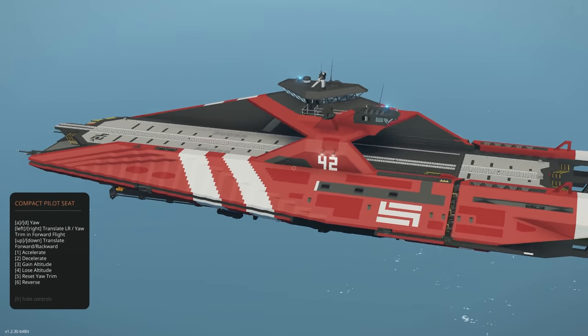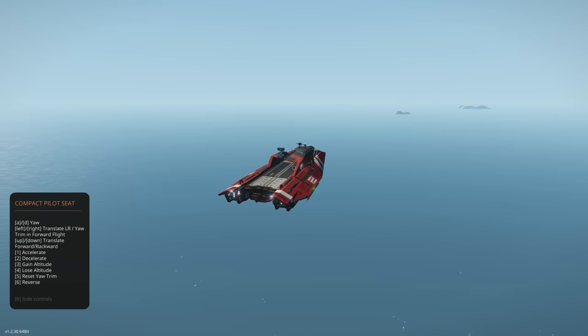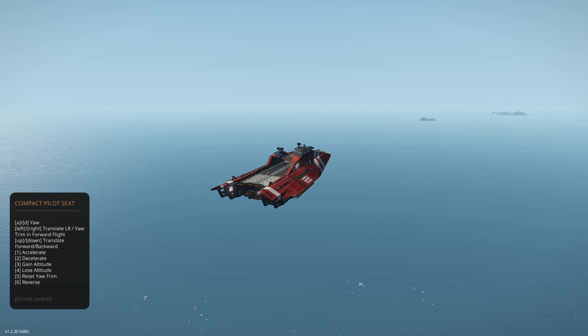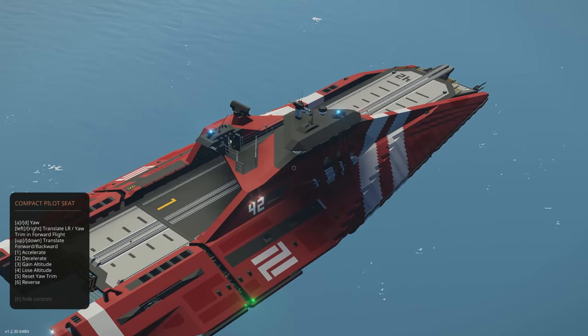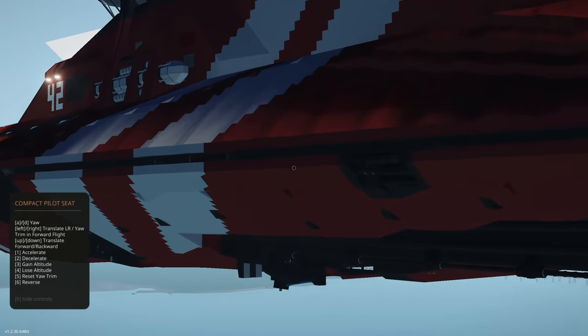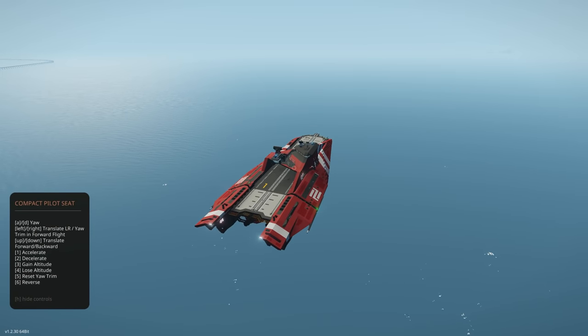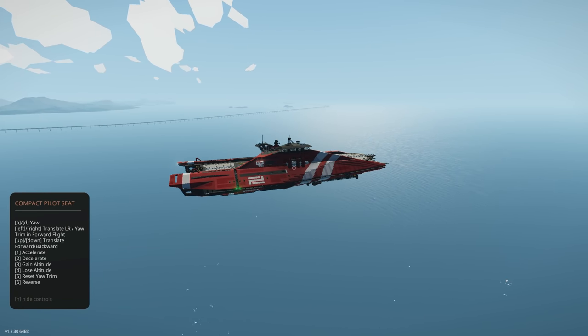For all you sci-fi space junkies, this is a really cool one to go play with. It's absolutely beautiful — the creator has done a fantastic job. Just the silhouette of that looks gorgeous. We've got translate mode, gain altitude, reverse — pretty much all the controls. A really lovely creation, definitely go check it out. Let's move on to the last one for the episode.